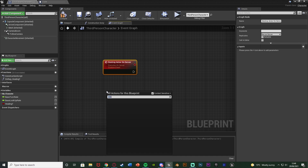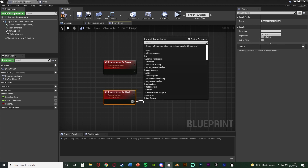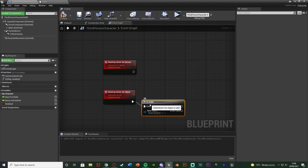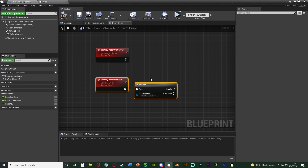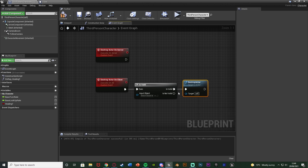Right-click and add another custom event - I'm going to name this one 'destroy actor on client' and this is going to be changed from not replicated to multicast so it runs on all. Out of destroy actor on client, what I want to do is get an is valid node - that's just in case maybe the client and the server want to destroy something at the same time. One of them will get there first and we don't want to then get an error while the other one is trying to destroy it after it's already gone. So if the client gets there first and the server pressed at the same time but it's already destroyed, is valid is just going to prevent getting an error because nothing's going to happen since it's already been destroyed.